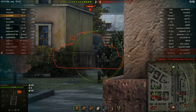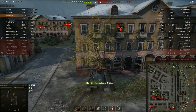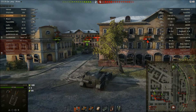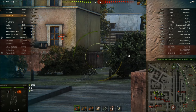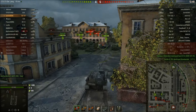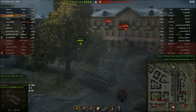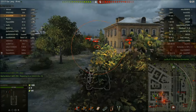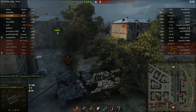Now there's a Lowe here and I'm staying hidden trying to side scrape. I notice the Lowe has fired, so I move out and shoot the lower glacis. That's what 258 millimeters of penetration on a tier 8 can do - it's insane. We're down to 12 rounds of AP left and haven't been firing many shots, but the low ammo count is real. We get a nice shot into the Lowe.